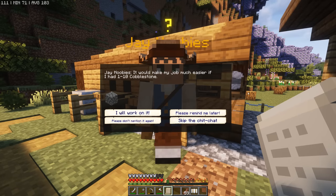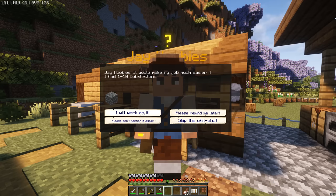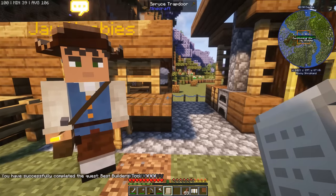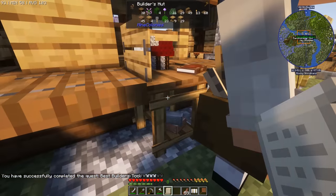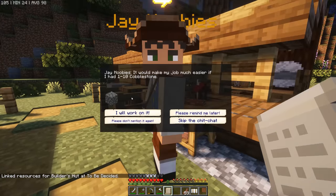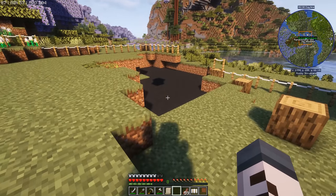Jay also wants cobblestone — he's probably trying to build the Town Hall. We'll work on that. Here's the builder's scroll for you, Jay. If we click on him again he'll give it back, but we'll need to reconnect it to the builder's hut. Resources linked. There are no resources listed as required here, so I'm not quite sure why he wants cobblestone — but it's all about building the Town Hall right now.